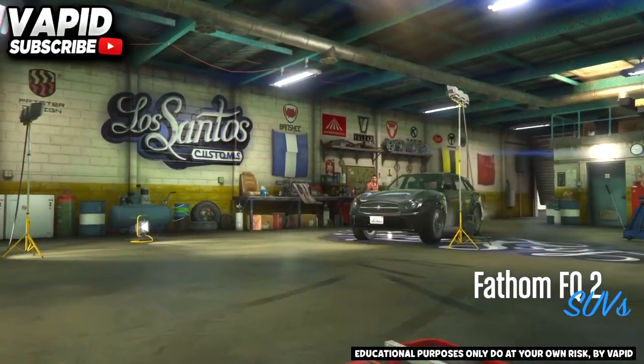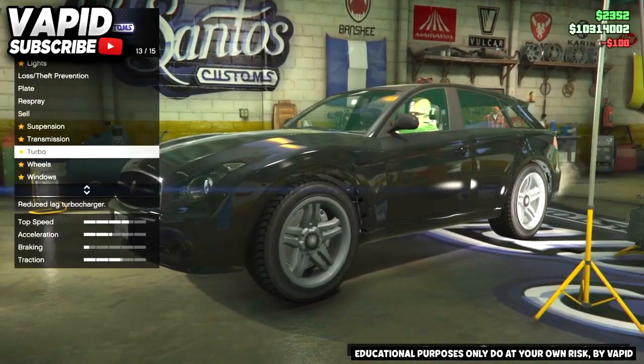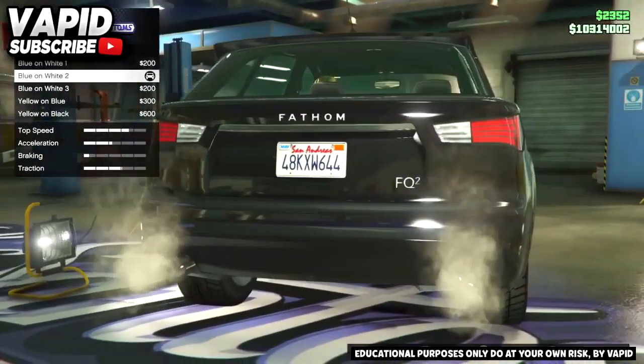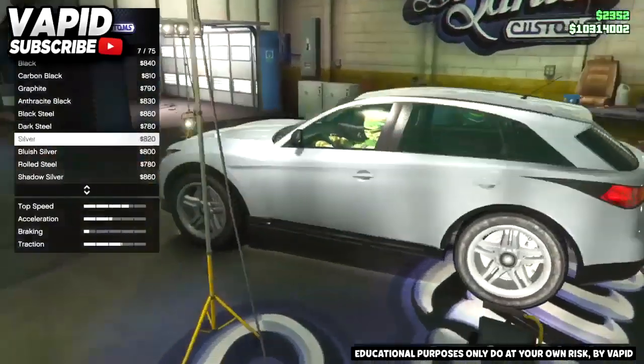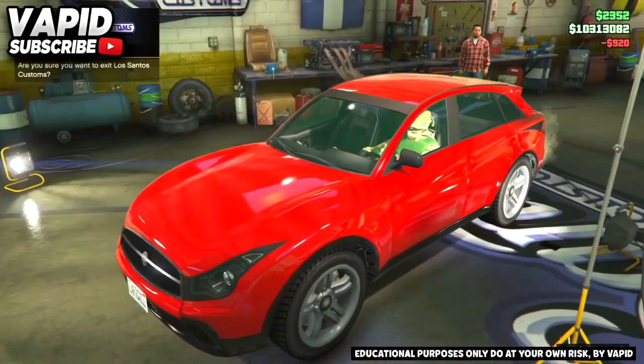Once you're in Los Santos, all you're going to do is change the colour. If you go to plates first, you should see that you have the same plate as the last car — blue and white two. Go ahead and change the colour back to red, or the same colour as you had on the other car. Once you have changed the colour, head out of Los Santos.